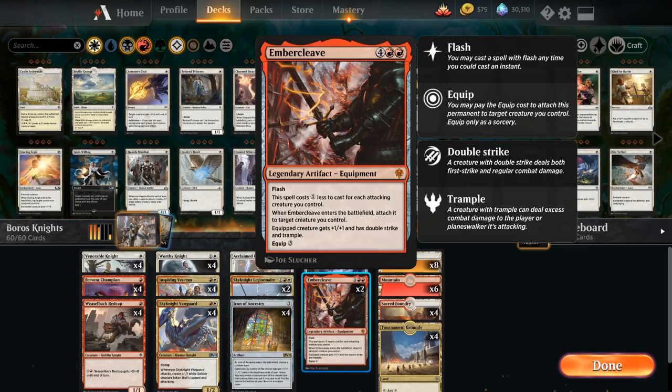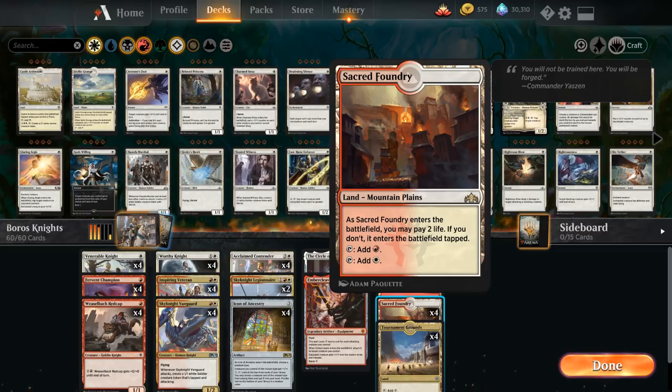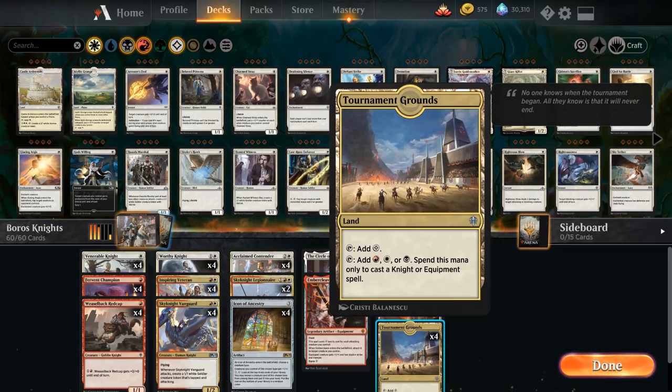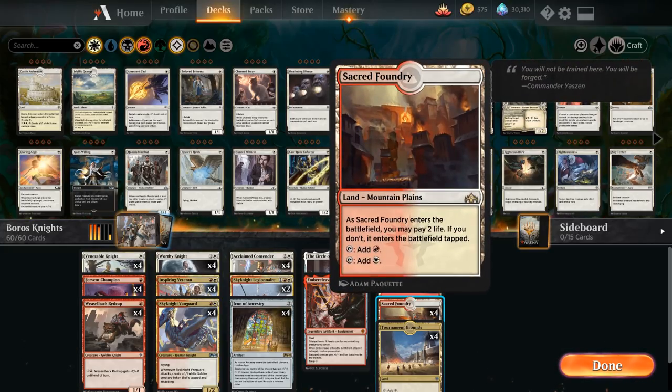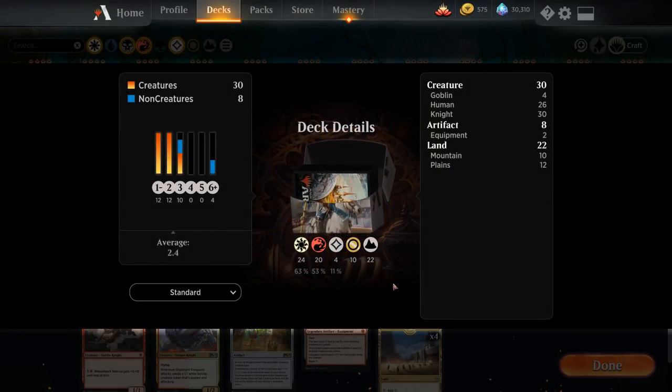The mana base is one of the strong points of this deck since all our lands come into play untapped and only Sacred Foundry costs life. Tournament Grounds is great in a knights deck — we can tap it to add red, white, or even black, spending that mana only to cast knight or equipment spells, so it essentially covers everything in the deck. The only exception is Circle of Loyalty, which isn't an equipment or knight, so you still need two other white sources. We have eight plains and six mountains to complement our playsets of Sacred Foundry and Tournament Grounds.